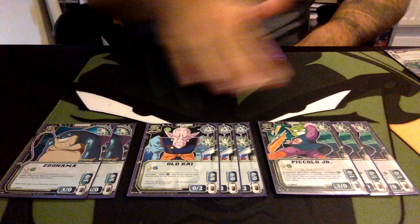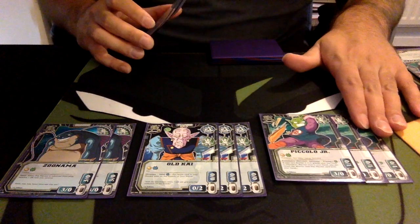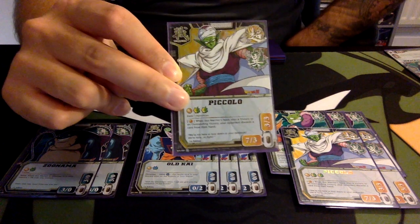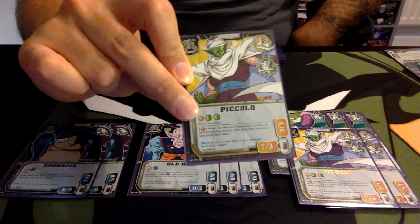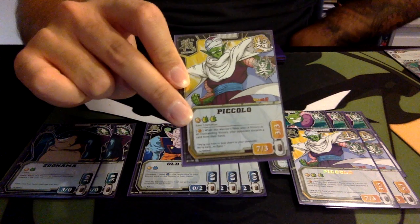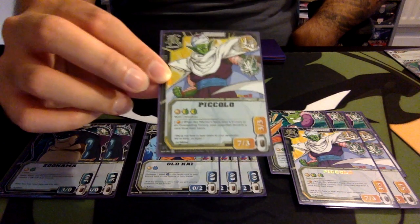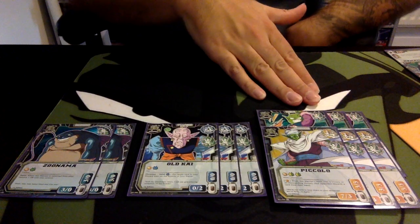Old Kai helps us recycle — we have a combo for that — and Piccolo Jr. helps us to Evolution 4. So when we hit our fourth turn for free, we can evolve into Z5 Piccolo, who is going to wreak havoc. This Z5 Piccolo would normally cost us 2 Chi and we'd have to wait till turn 6, but he's a 7-3-3-3, a pretty good attacker and support. With a Dragon Ball, every time his team wins an outstanding victory, your opponent has to discard a card from their hand — basically minusing their hand — and the fact we can do this on turn 4 for free, not even counting as deployment, is just crazy good.